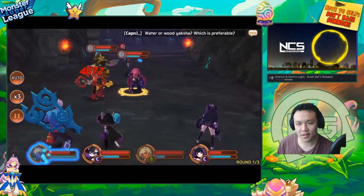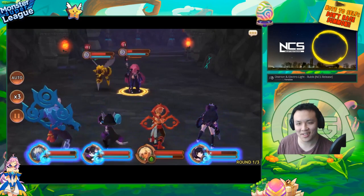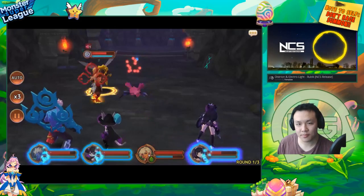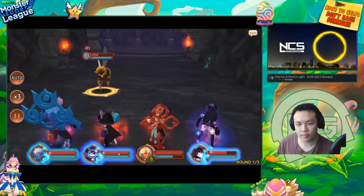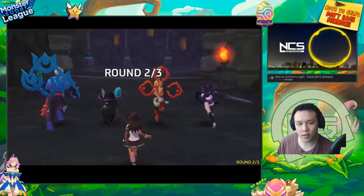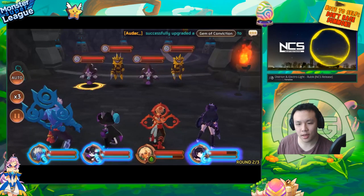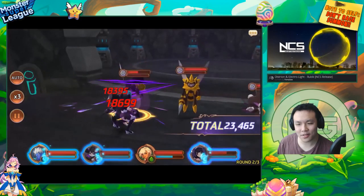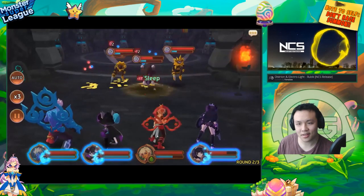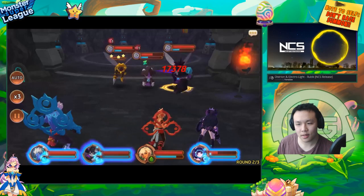Can I put this one to sleep? Yaksha's two-turn sleep is so strong — I love her so much. I think you can do this without a single refill. There shouldn't be any problems because you have two CC units — you can CC two of them, kill one of them, then only one can attack, and rinse and repeat.